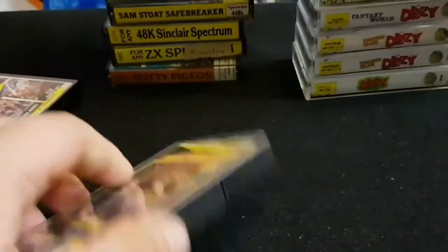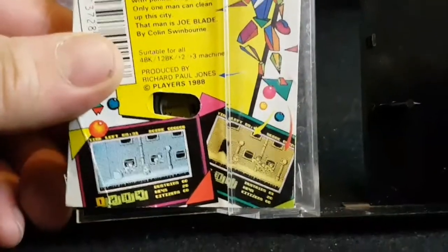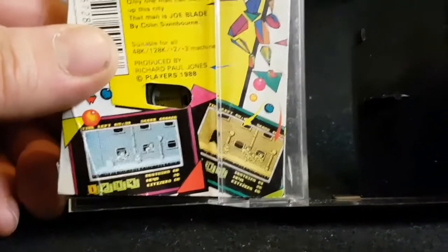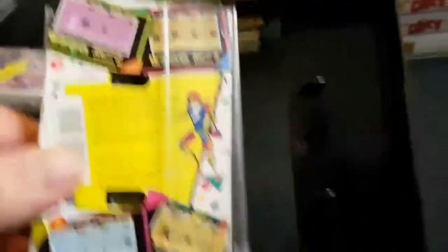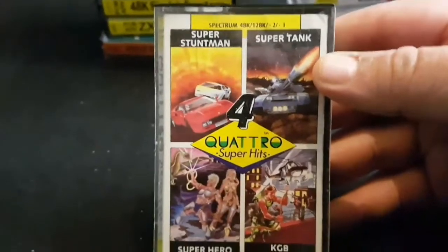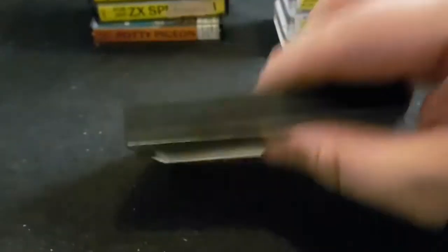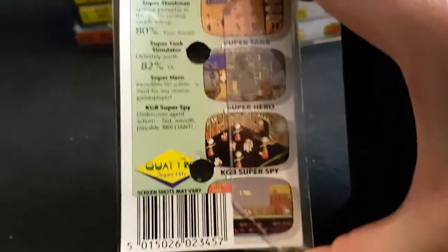Joe Blade 2 — maybe Joe Blade and Joe Blade 2. I remember playing them a lot but I don't remember a lot about them. I think it was a side-scrolling sort of beat-em-up type thing — used to walk from left to right or right to left, getting people, punching, stabbing — all sorts of violent things, but only in a kiddish cartoon graphics way. Another one — a bit of a value pack from Codemasters — which is Super Stunt Man, Super Tank, Super Hero, KGB Super Spy. I remember the Super Car one being pretty cool. These are a bit lesser games but some of them were pretty good.